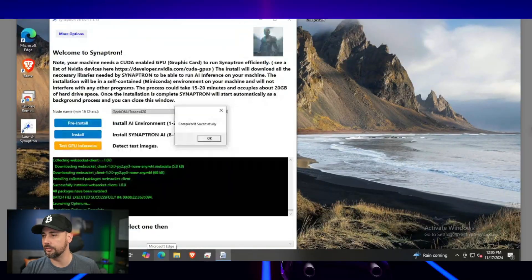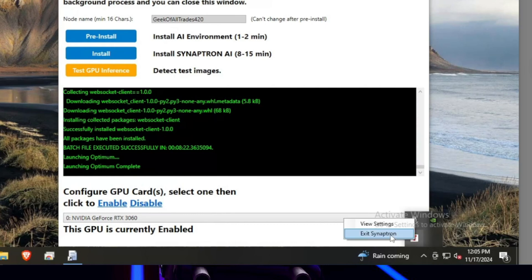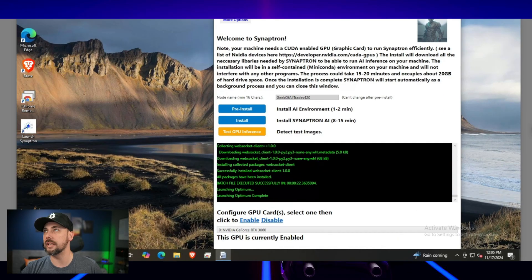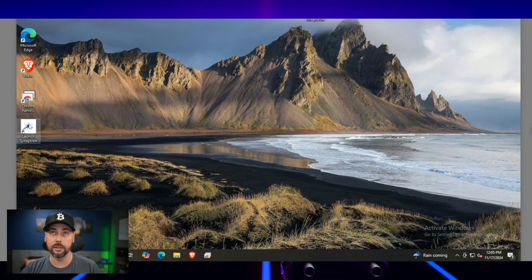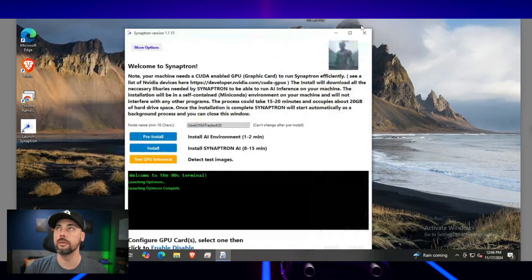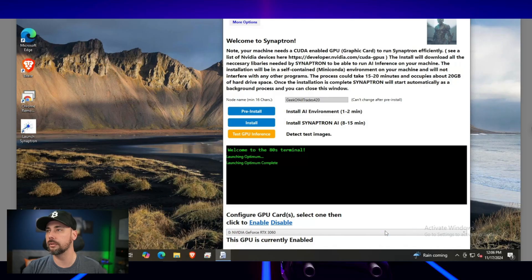We just finished — it's 12:05, so that took about 10 minutes. Now we need to restart the application. Come down to the system tray, right-click, and select Exit Synaptron — just closing the window leaves it running in the background. Then double-click the same icon to relaunch it. The Synaptron node is now installed and we can see the GPU is enabled.